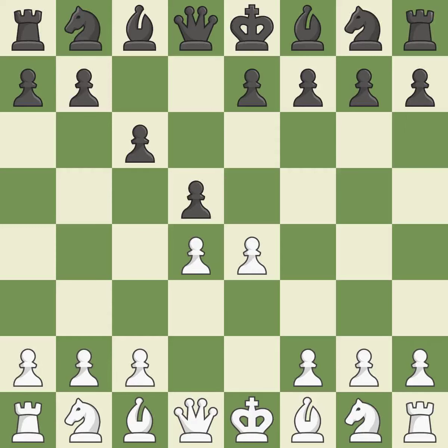The pawn on e4 is under attack from the center with d5. e5 closes the center and controls the important d6 and f6 squares. c5 moves the same pawn twice in the first three moves, but it takes more space in the center and attacks the d4 pawn.